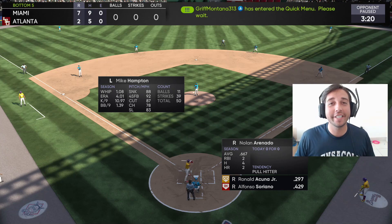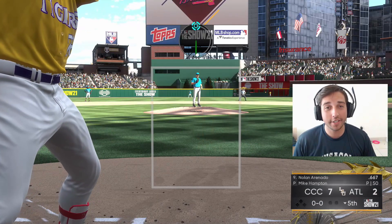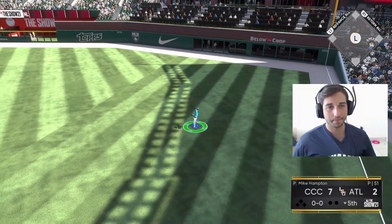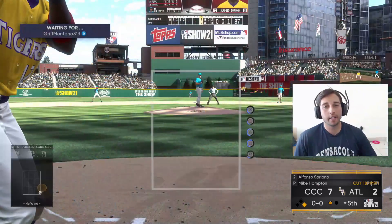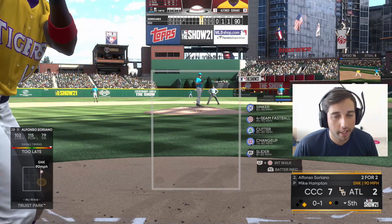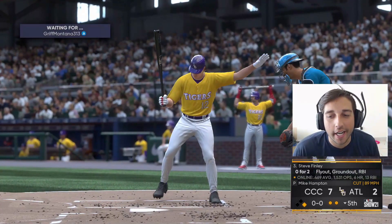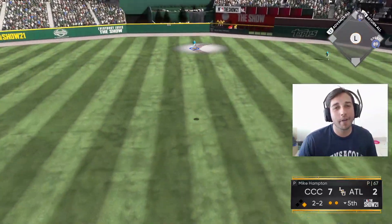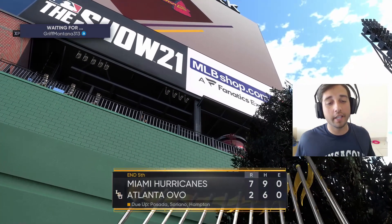With Ronnie Mauricio leading us off with a bomb in his debut — game's not over but he's already off to a good start with that bomb. Backdoor cutter — strike three, beautiful pitch. Soriano is the only one killing me right now. Cutter off the plate — he chases it, strike three. Sinker up and in — he gets a little under it, Mike Trout catches it easily. We get out of the inning nothing allowed, taking a seven-to-two lead.